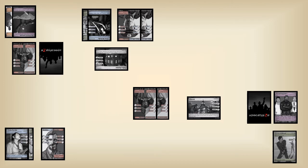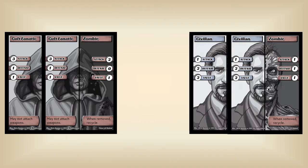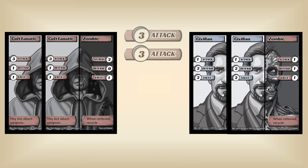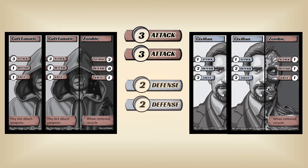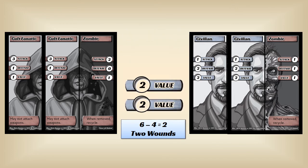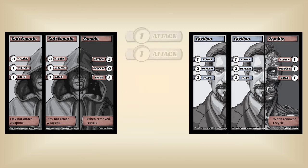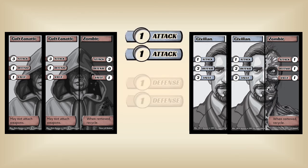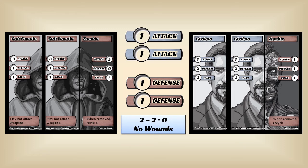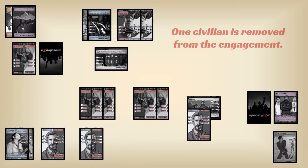The next engagement has two cult fanatics vs. two civilians. The combat process is the same, but you add up the attacks and defenses of all the characters on each side of the engagement. This gives the cult fanatics a total attack of six, while the civilians only defend at four. The civilians are going to take two wounds. Each civilian has a value of two, but you can't split up the wounds — one of those civilians is going to die. The civilians still get to fight back, but only attack at a combined two. The cult fanatics defend at a combined two; since the difference is zero, the fanatics don't take any wounds. The dead civilian goes to the discard pile.